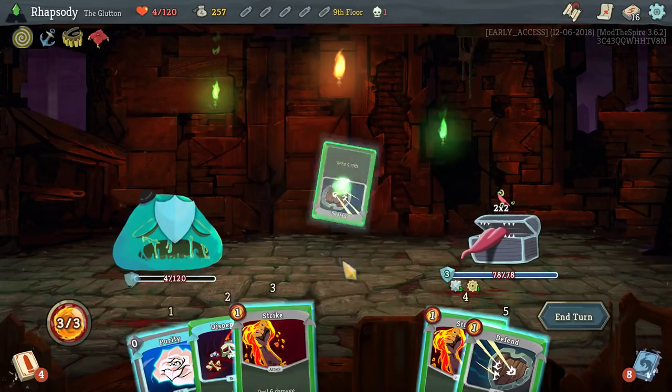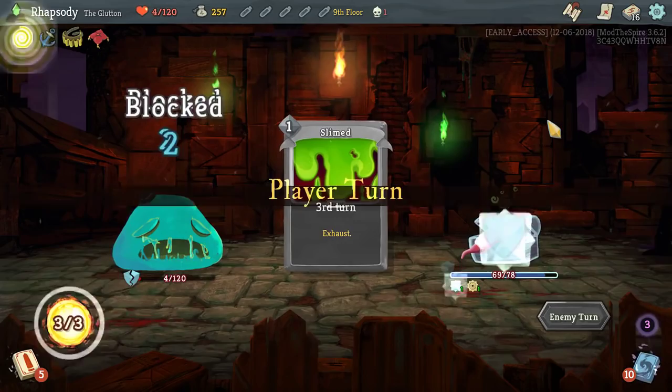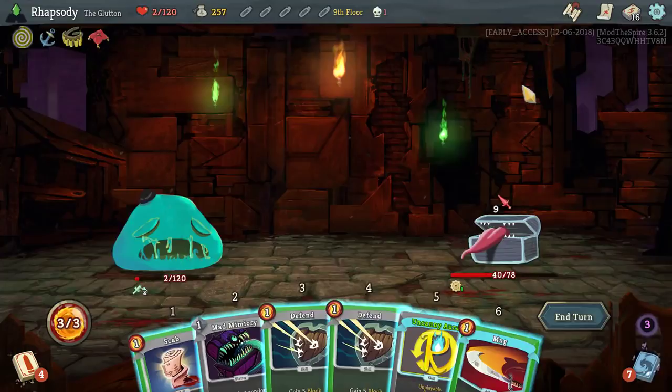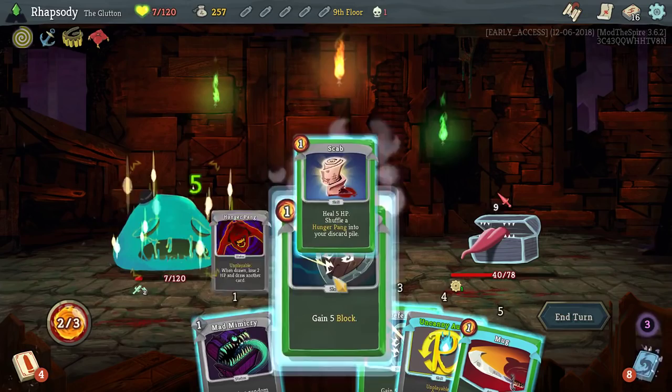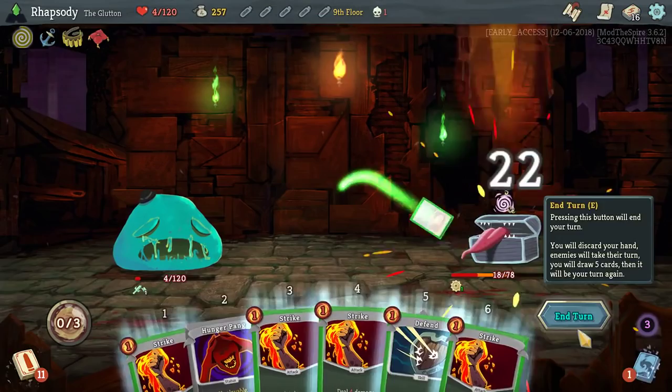I am going to need to burn Dyspepsia, lest it kill me. Definitely just drop the Avarice there. Scab double-defend, right? There's another Avarice for you. And we should be dead very soon here.